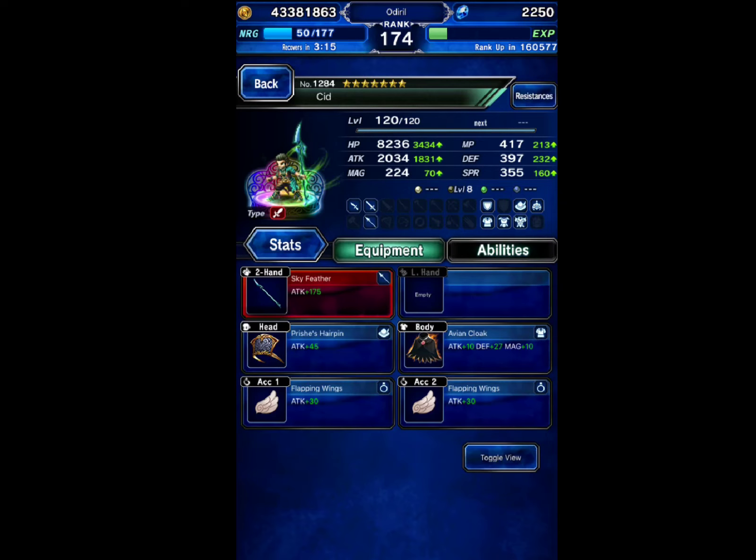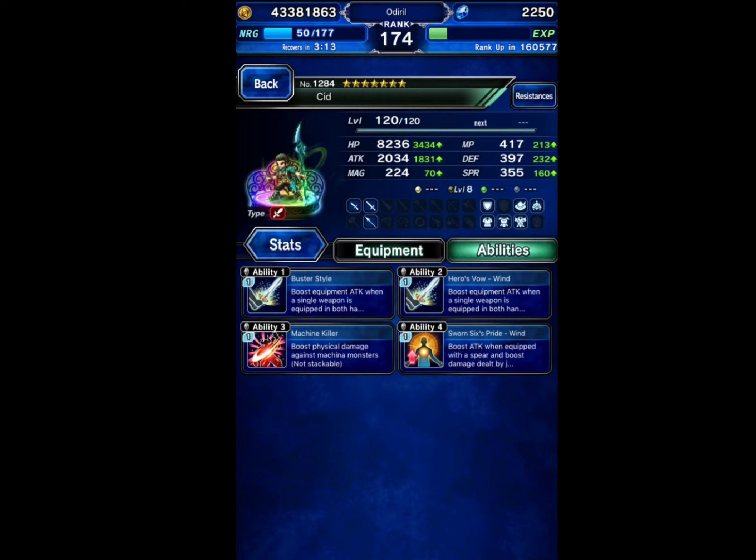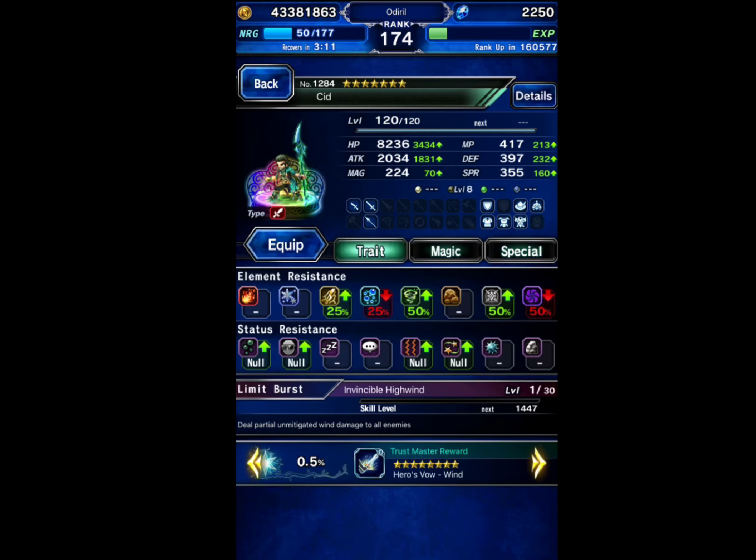The final unit is going to be CG Sid — he's going to be our sole damage dealer, built with machine killer, Alexander, and also paralyze resist.